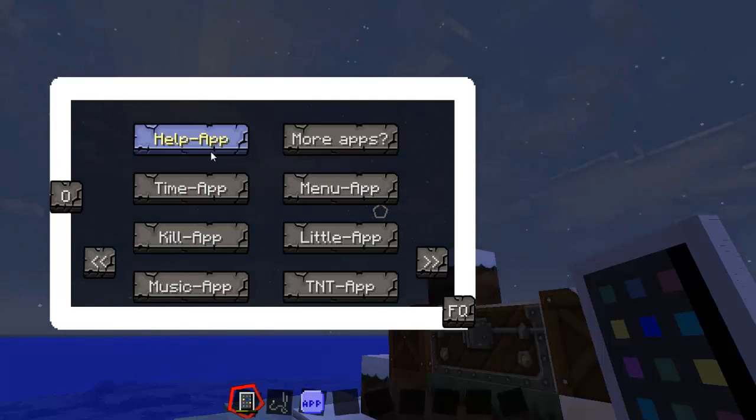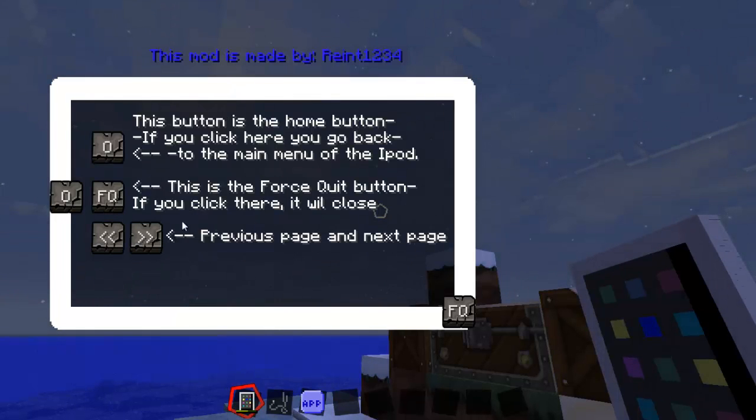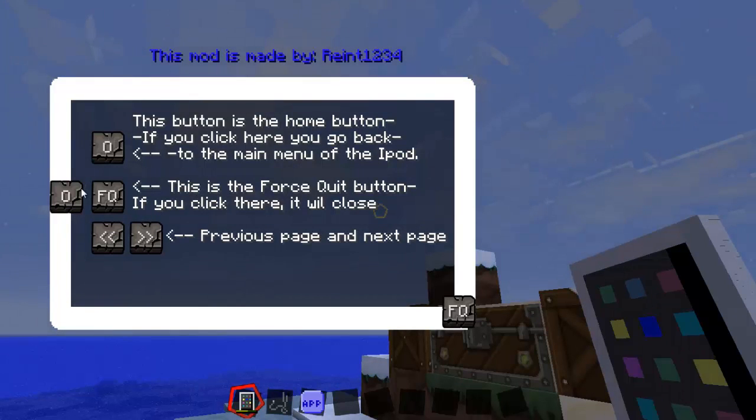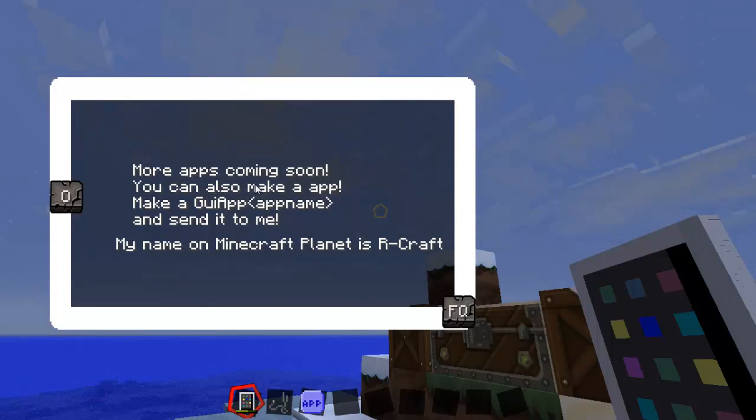Let's start showing you the apps. The help app just shows you what the buttons are. The FQ is the force quit button — you kind of guessed it, didn't you? The arrows are the previous and next page buttons, and the O button is the home button. There are more apps coming soon, and you can also make an app.